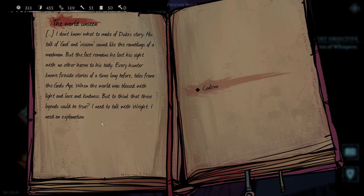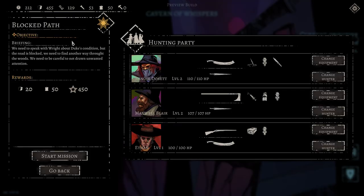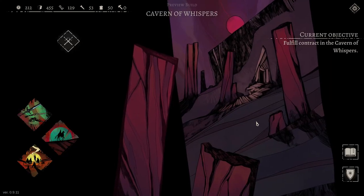I don't know what to make of Duke's story. His talk of God and visions sounded like the ramblings of a madman, but the fact remains - he lost his sight with no other harm to his body. Every hunter knows fireside stories of a time long before - tales from the God's Age, when the world was blessed with light and love and kindness. But to think that these legends could be true? I need to talk with Wright. We're almost out of time for today, so I'm going to call this one here. When we come back, we'll kick into high gear in the Cavern of Whispers. Thank you so very much for watching - I'm loving this. Let me know down in the comments what you think, and we'll see you next time.